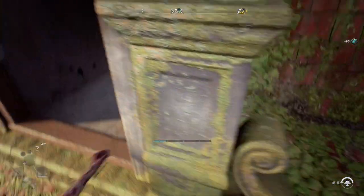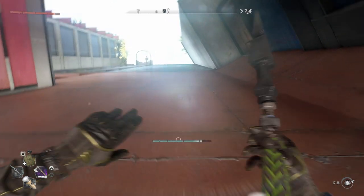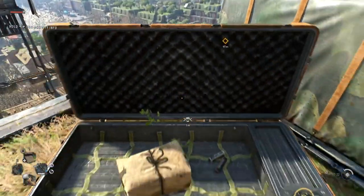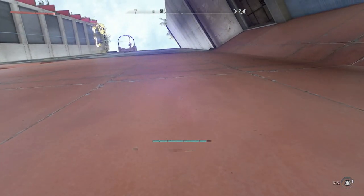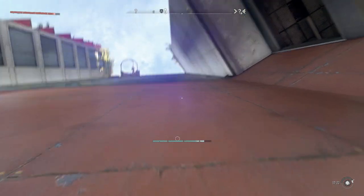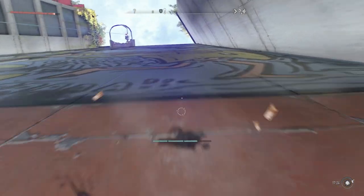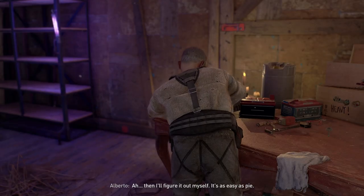Nothing has been changed for the grappling hook except the fact you can't scale buildings — it's broken! If you want military tech to upgrade the grappling hook, here are the locations. You can still grapple enemies with it, and there is a way to effectively scale a building: use the wall run skill to scale up the surface, then throw up your grappling hook. It's easy as pie!